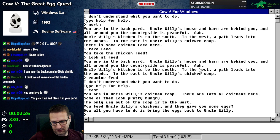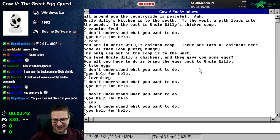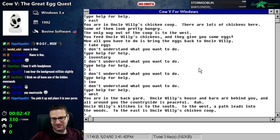You're in Uncle Willie's chicken coop. There are lots of chickens here; some of them look pretty hungry. The only way out is to the west. You feed Uncle Willie's chickens — automatically — and they give you some eggs. Take the eggs? Wait, do we already have them? Inventory? There's no inventory command. This is super bare bones.